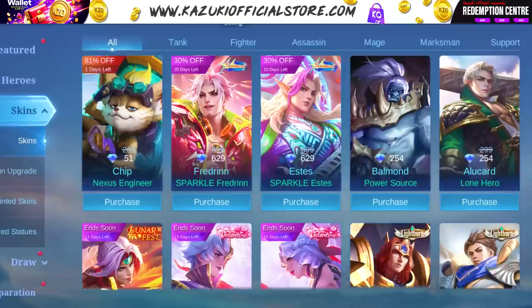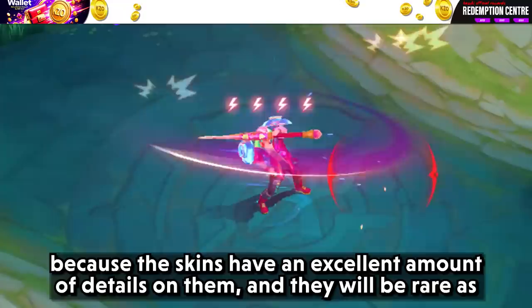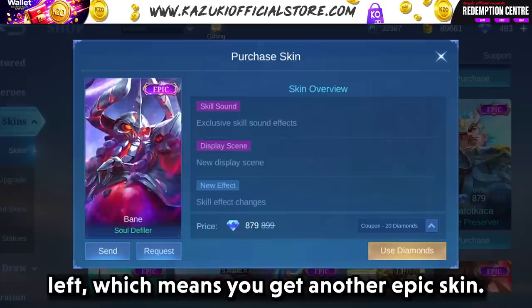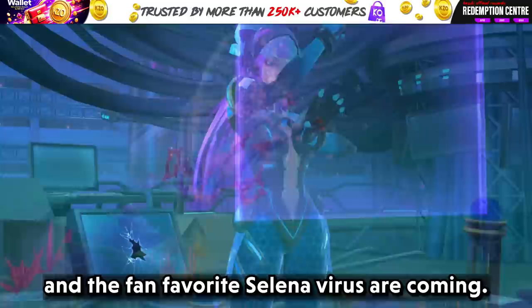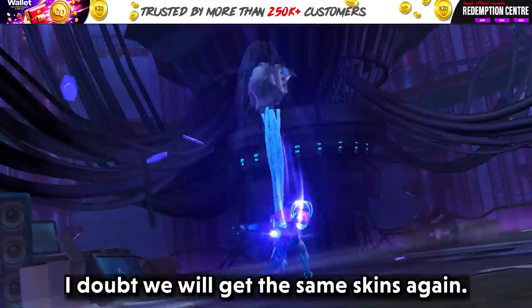Even though you have to spend an extra 100 for all-star skins, you should get them, because the skins have an excellent amount of detail on them and they will be rare as they are going to be limited for the event. Since you followed the guide religiously, you should have even more promo diamonds left, which means you get another epic skin. If you didn't know, limited epics like Roger's Cyborg Werewolf and the fan-favorite Selenovirus are coming. These skins are good looking with lovely skill effects. If you wanted these skins, grab them — I doubt we will get the same skins again.